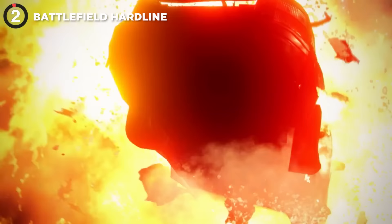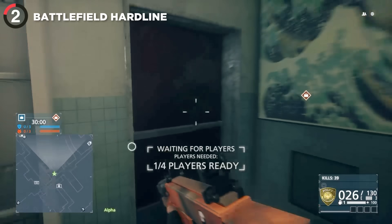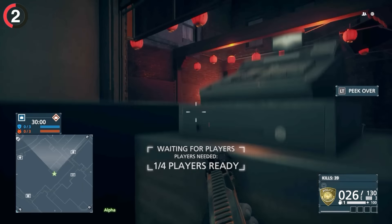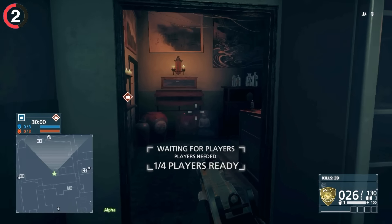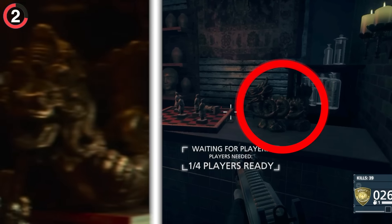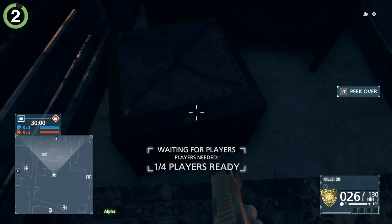There's a secret room in Battlefield Hardline that was only discovered when people found this restaurant at the Sea Market. Simply head out through the back until you reach a green button under the counter which will open a secret bookshelf behind you. Once inside, you might notice it's a replica of the 1984 Gremlins movie. It has the ornaments, the same chessboard, and you can even find the box containing Gizmo.